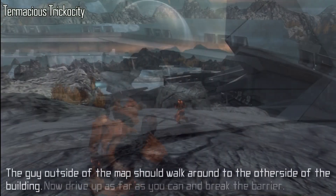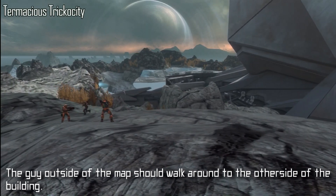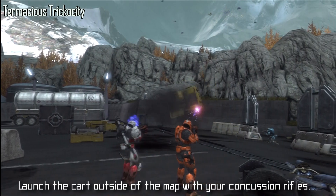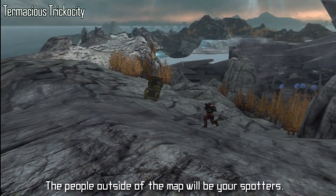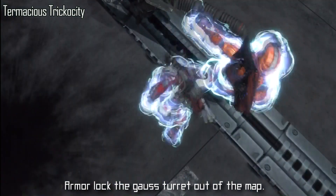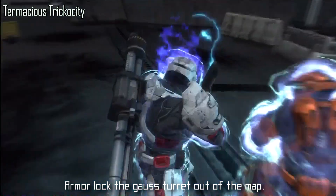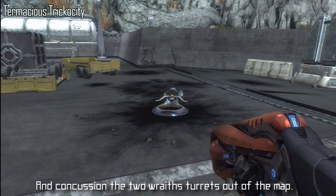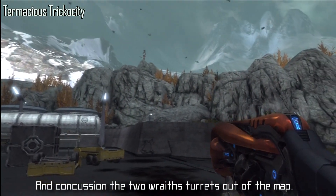You're almost finished now, just a little bit more to go. The person outside the map should walk around to the other side of the building. Make sure two people inside the map have armor lock and concussion rifles. Now launch the cart out of the map — it's tedious with launching so it'll take a few tries for sure. Make sure you get a good checkpoint, and the people outside the map will make sure the cart lands safely. Then at the same time, have two people go into armor lock and launch the Gauss turret out of the map. Make sure it doesn't fall down the cliffs and lands close to the cart. Then use your concussion rifles to launch both of the Wraith turrets out.